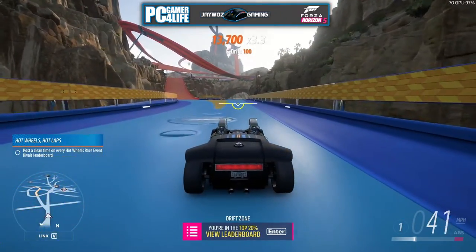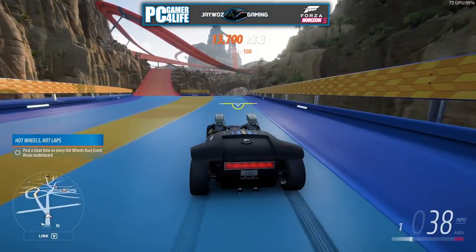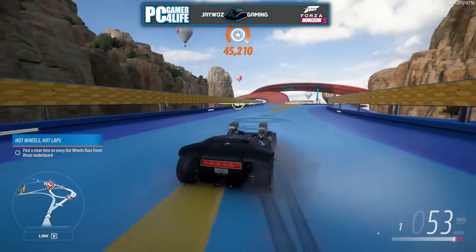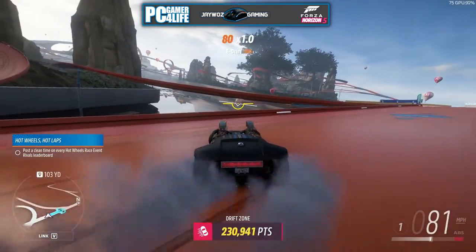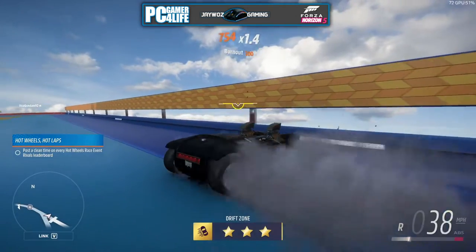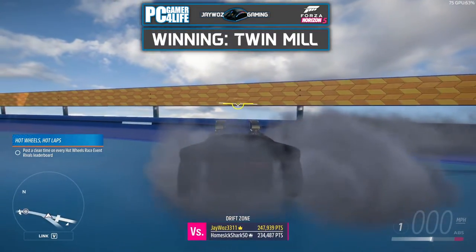I'm gonna try it the other way because I'm not sure that the way I just came from is the best way to go about this. Neither direction is great but I did get a higher score going this way. 244,000 is the score for the Twin Mill.